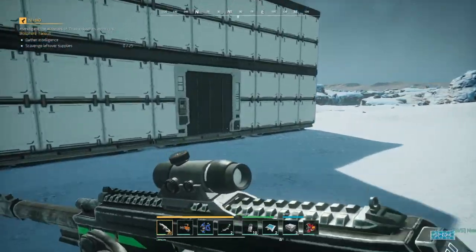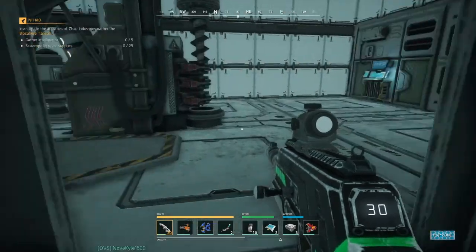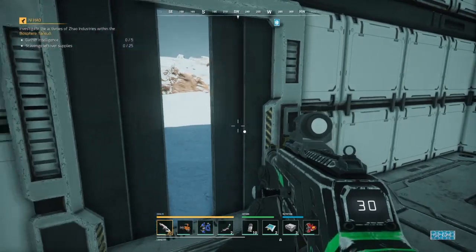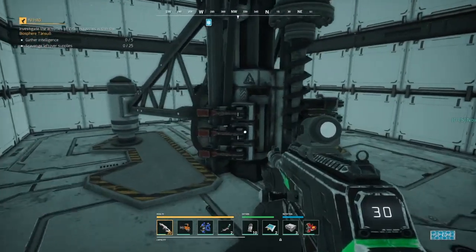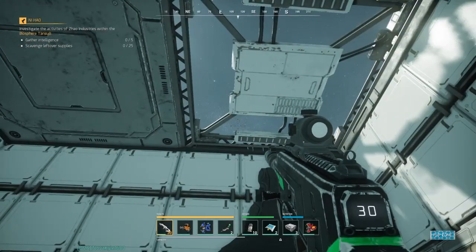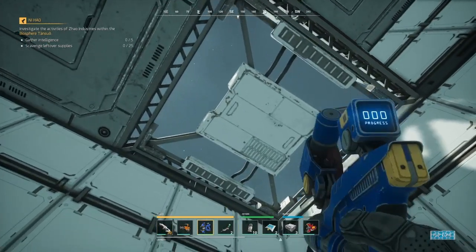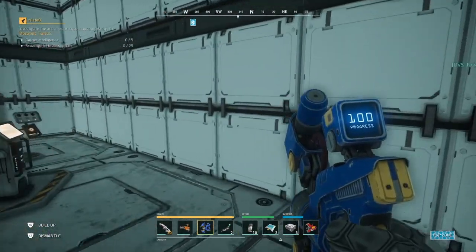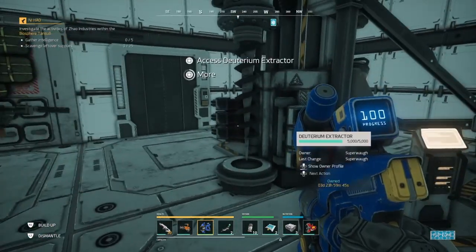Right, in this episode I'm going to show you how to make some deuterium. The drill's self-explanatory, it's in the skill tree. We place this down while being attacked by these drones. So what we're going to do now, because this is in a PVP area, I'm going to build the outside walls — reinforced.